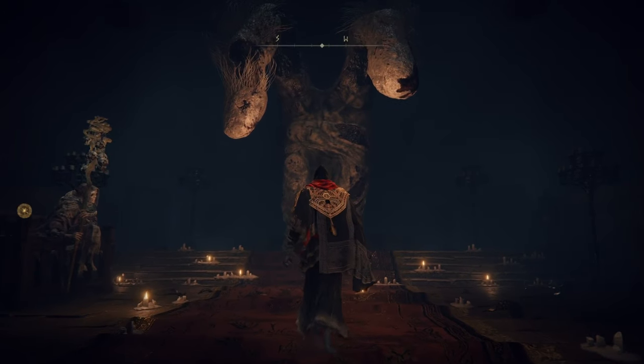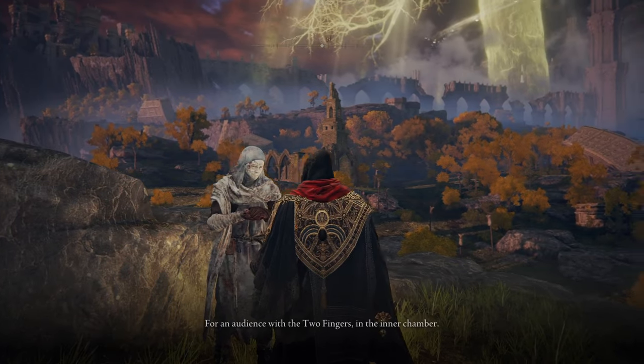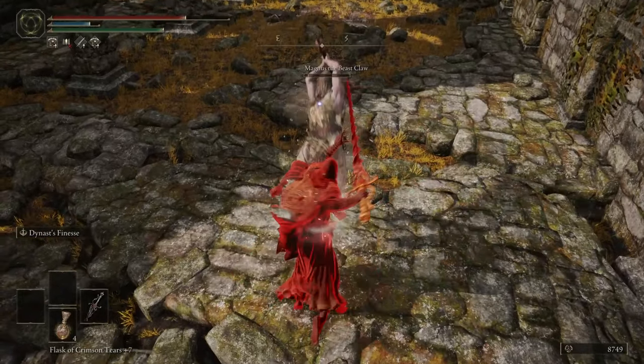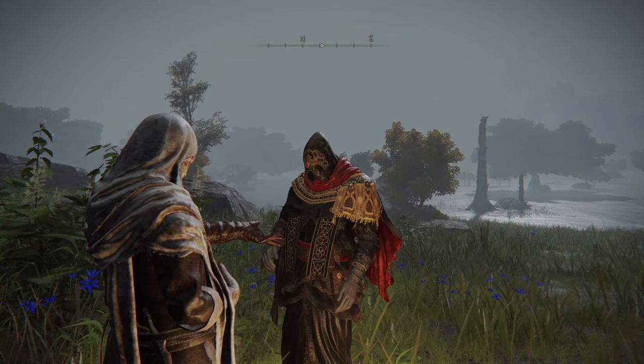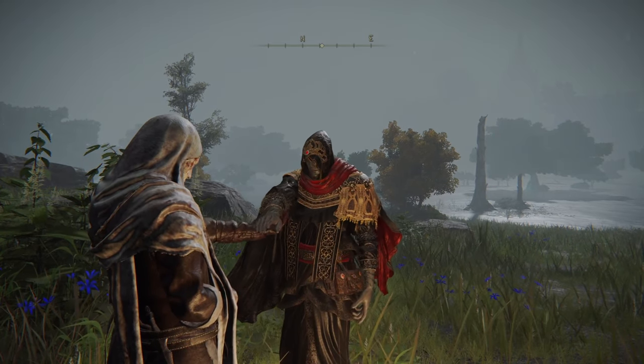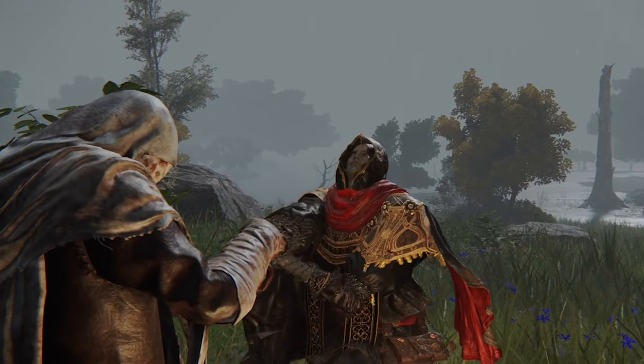This is where we can get a look at the Two Fingers, an entity that is unaccepted in the Mohgwyn dynasty. I reported this to Varre and then took his request to go defeat Magnus. With Magnus dead, I can finally get to the Mohgwyn Palace — at least after I get my finger literally ripped off.